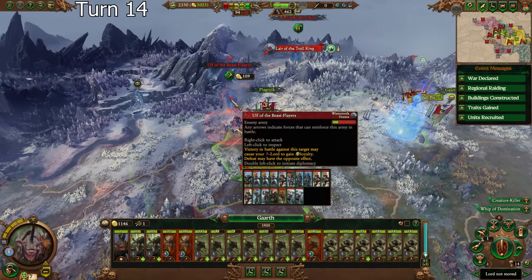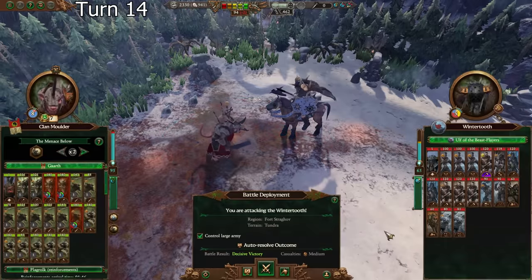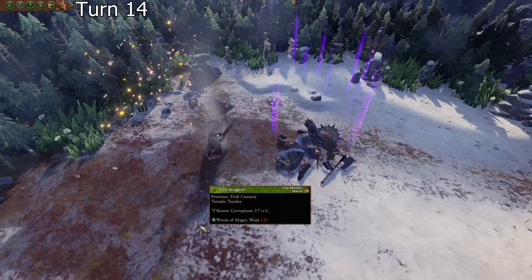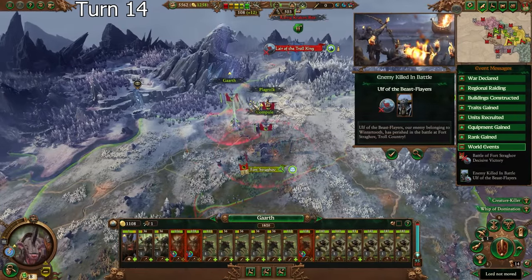Garth is going to go for this then — this is how we're going to start this turn. Is this ideal? Absolutely not. Could we probably win this? Yeah — they don't have any mammoths or anything crazy. I'm going to auto-resolve that. About a thousand gold — that's worth it. And you still have your full movement range. That's what really matters.